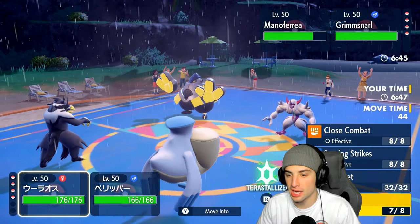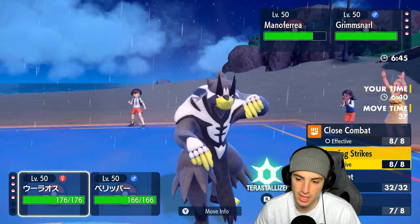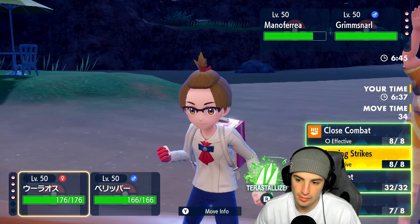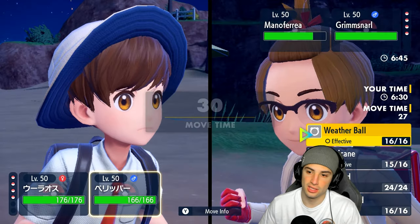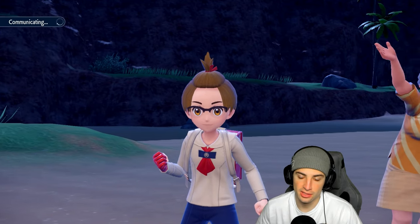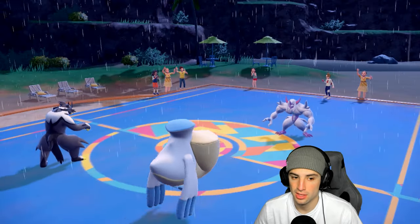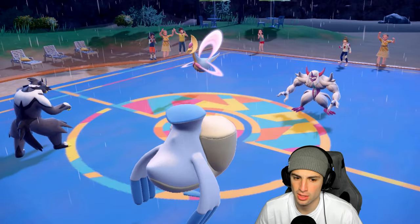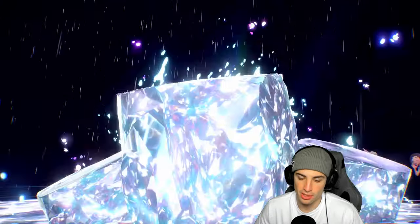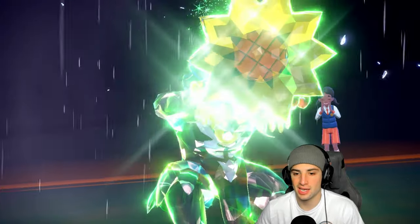We got some ducks going — could Tera Grass if we want. I'm going to try Surging Strikes and constant damage onto Iron Hands. He's got Light Screen now. Going Grass Tera just in case Wild Charge flies — and he hard swaps. The swap is Cresselia, who can pop Trick Room. We know their team: Cresselia, Grimmsnarl, Iron Hands, and their restricted. We wasted Tera — kind of sucks. But we can get rid of Grimmsnarl now.